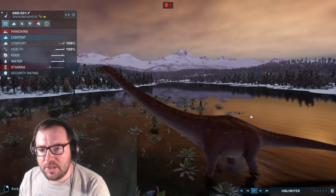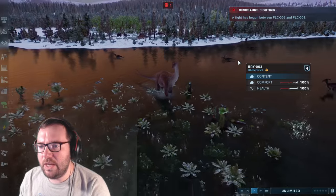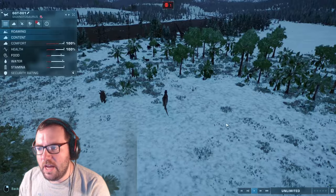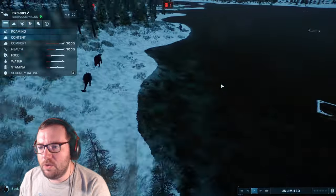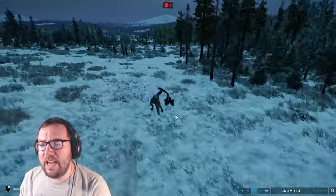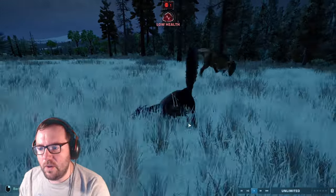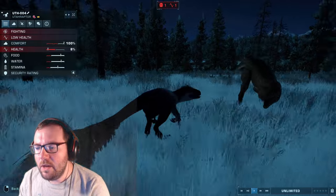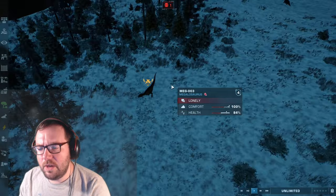We've got a Dreadnoughtus kind of just walking around panicking, probably running from something. We've got two Polacanthus duking it out. GGT is Giganotosaurus, good to know. We've got the Giganotosaurus making its way over. Two Euoplocephalus going up against each other, probably fighting for alpha dominance. A Utahraptor fighting a Megalosaurus — Utahraptor can actually stand up to Megalosaurus. 8% against 100%, not looking good. Megalosaurus has won that.